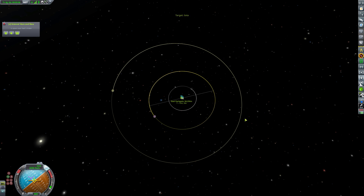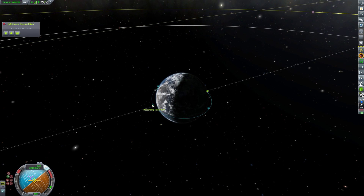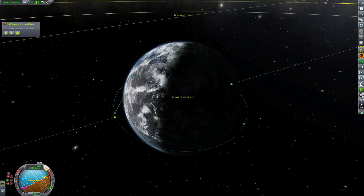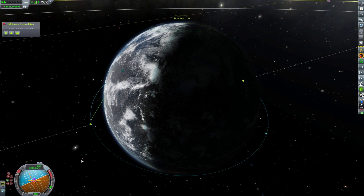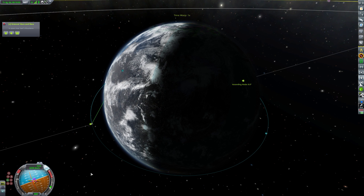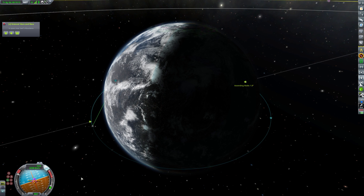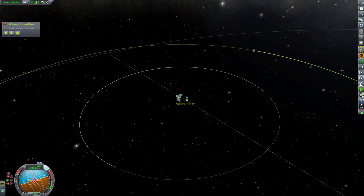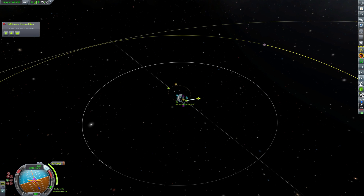We're going to set Iota as our target. We can see we have an inclination that is actually quite high — up around eight degrees — largely because we don't get to launch from the space center on the equatorial plane; it is just a little further north. So whenever we launch into orbit, we always have a slight inclination we need to adjust. That's pretty much close enough.